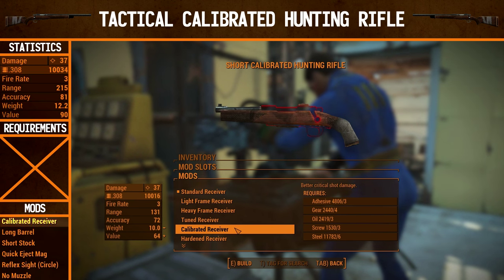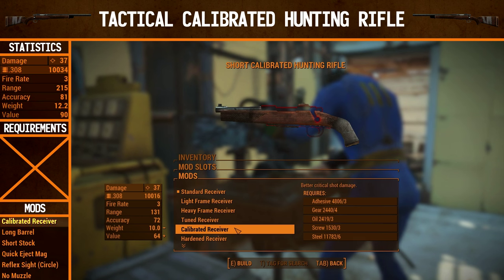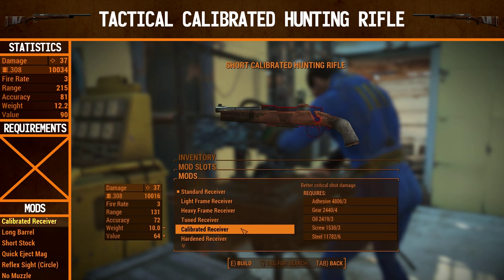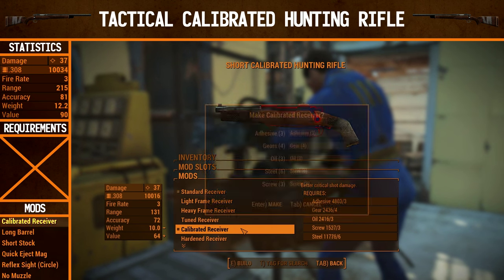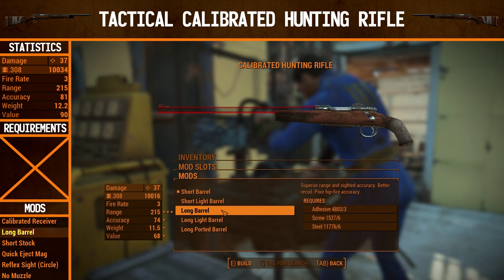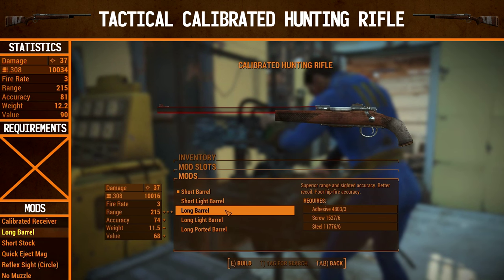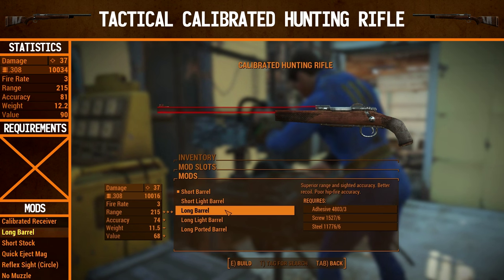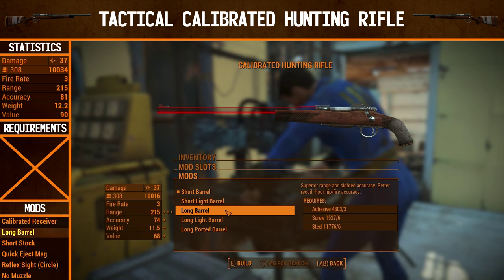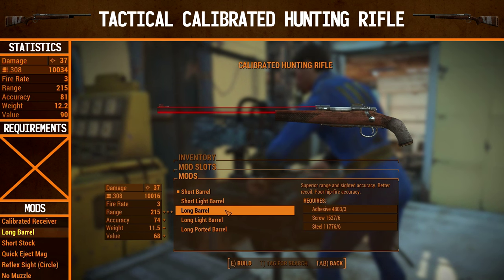Starting from this episode onwards I'll be adding a little VATS segment as well so we can compare critical shot damage, because I hadn't done that before when I made the double-barrel shotgun — I had increased critical shot damage but never tested it in VATS. For the barrel, we're going to switch to a long barrel. As I already explained earlier in the episode, I am only going to do hunting rifles right now, so I'm not going to switch to a sniper rifle even though this weapon can actually become one — that will be a separate episode.